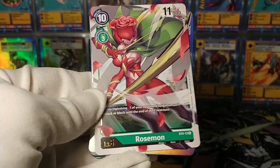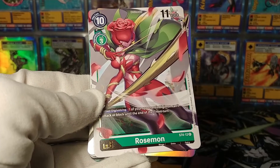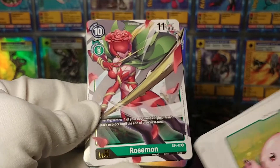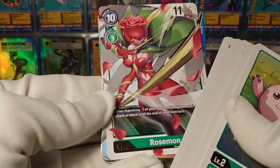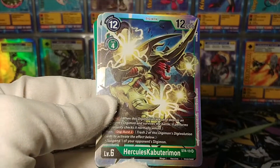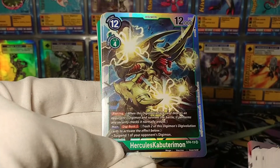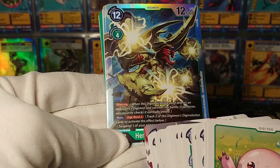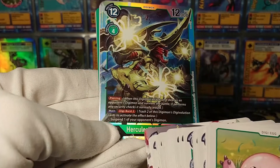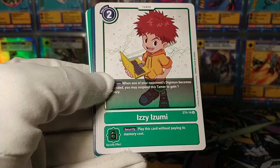Our other rare is a Mega - Rosemon. When Digivolving, one of your opponent's Digimon can't attack or block until the end of their next turn. We've got full art as the Megas always have, and it's a decent sort of control ability. Hercules Kabuterimon is our super rare - a little bigger at 12,000 DP with Piercing. On main, Digi Burst 2: suspend one of your opponent's Digimon. So green seems to be the color of control in the Digimon card game - very different from Magic.